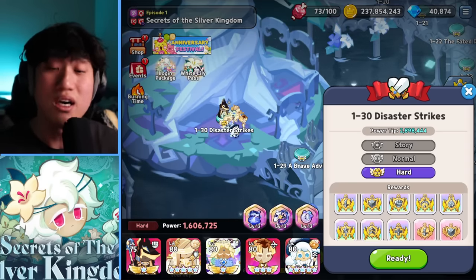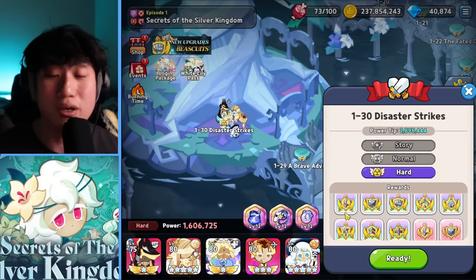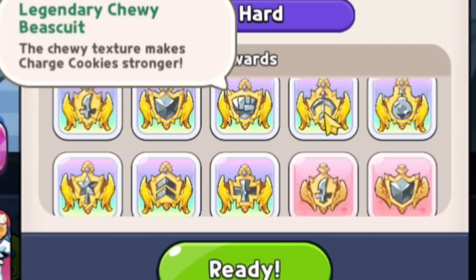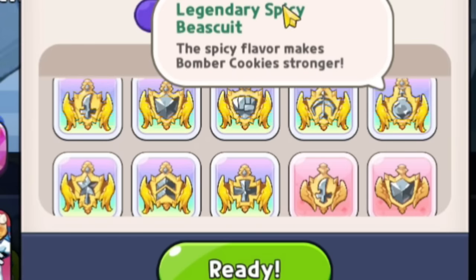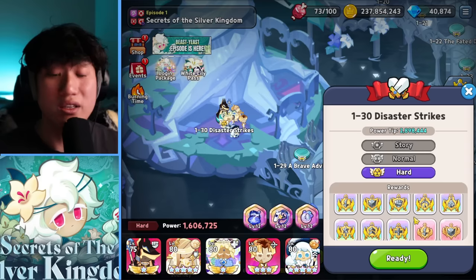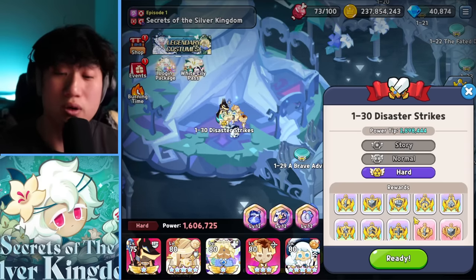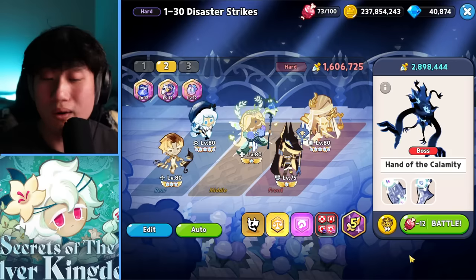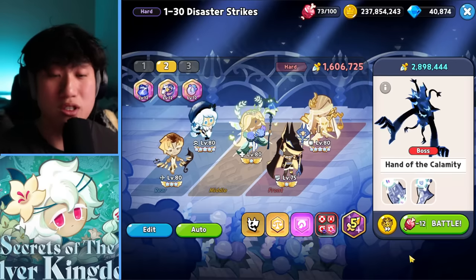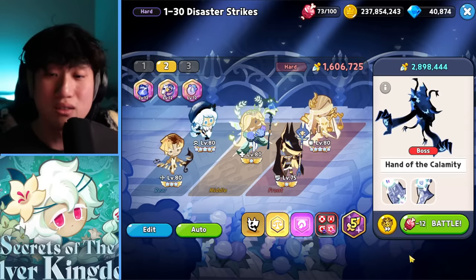You're able to farm every single one of the biscuits at 1-30 — ambush, defense, charge, range, bomber, magic, support, and healer. You have a chance of getting them all. That's the reason why you want to go and clear this one. Compared to other stages, this one is going to be a little bit easier to build a team for and actually clear.